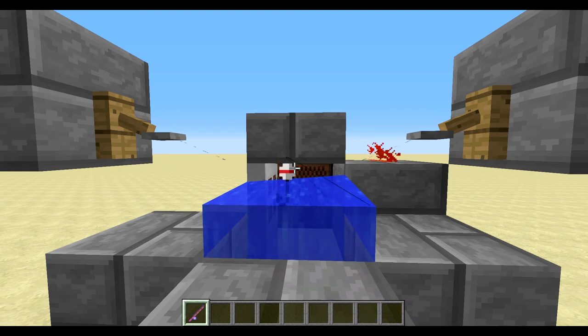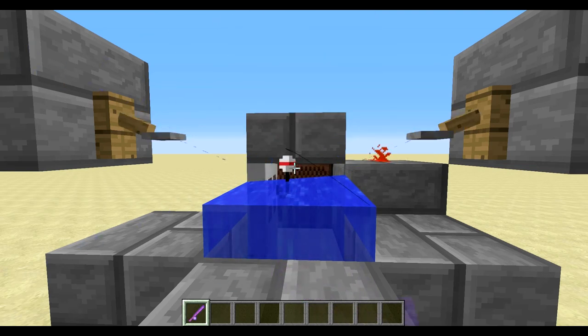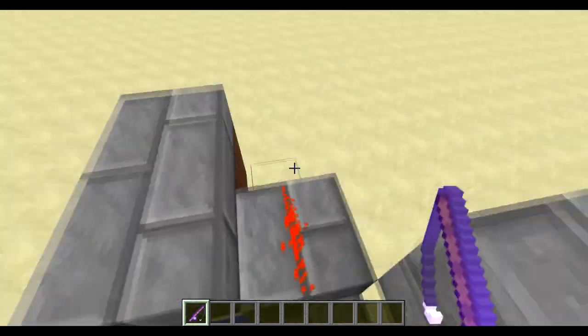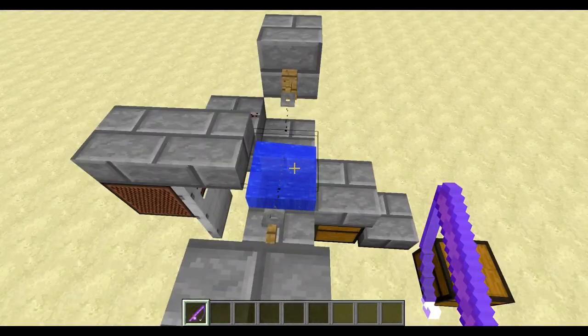What I normally do, as soon as I come in, instead of opening a chest or furnace, I just hit my inventory key - which for me is I - and then your character goes back to normal. I think that's everything. If you guys enjoyed this video, remember to like, comment, and subscribe, and I'll see you in the next adventure. Peace.